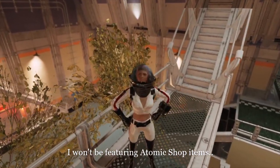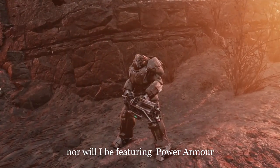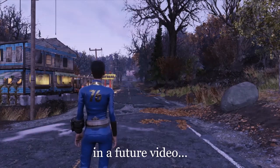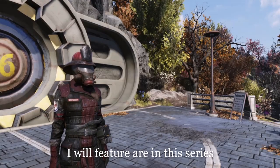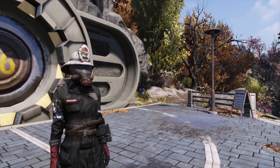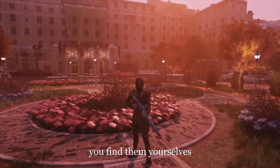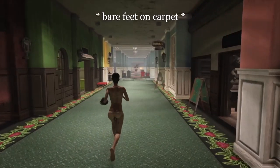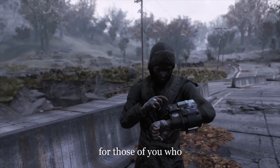I won't be featuring Atomic Shop items, or any of the unlockables from Nuclear Winter, nor will I be featuring Power Armor or Under Armor. I may however do these separately in a future video, depending on how well this series does. All of the outfits and accessories featuring in this series are currently available in-game, either as loot drops or through trade with other players, but some can be much harder to acquire than others. So along the way I'll try my very best to help you find them yourselves, and I will also include timestamps to the various outfits and other data down below.